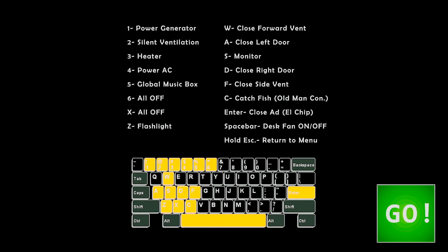I'm pretty ready. So we've got Enter to close the ad, C to catch a fish, Z for flashlight. We also need silent ventilation — we have to toggle it on and off. We need the monitor to see the vents, and F to close the side vent so two or three animatronics cannot enter. We need the doors, and we have to pay attention to how we use the flashlight. If we mess it up we're dead, and we have to pay attention to curtains. I'm kind of scared and intrigued — I want to play this game but I'm shaky right now. It's just pixels, let's go.